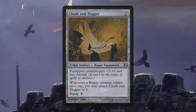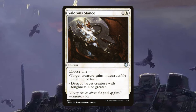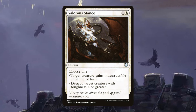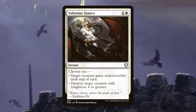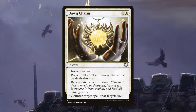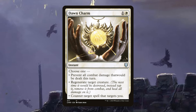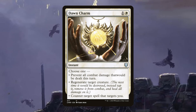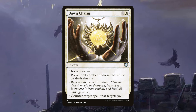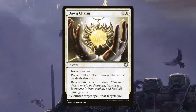For protection, Valorous Stance is an instant for one and white — choose one: destroy a target creature with toughness four or greater, or target creature gains indestructible until end of turn. Dawn Charm is a great modal spell costing two white — choose to fog preventing all combat damage this turn, or regenerate target creature, or counter target spell that targets you.